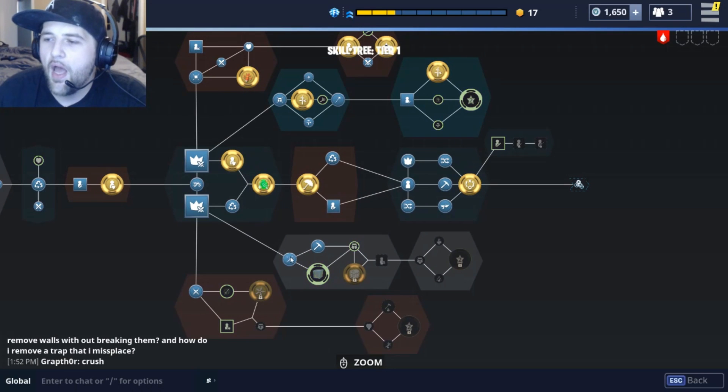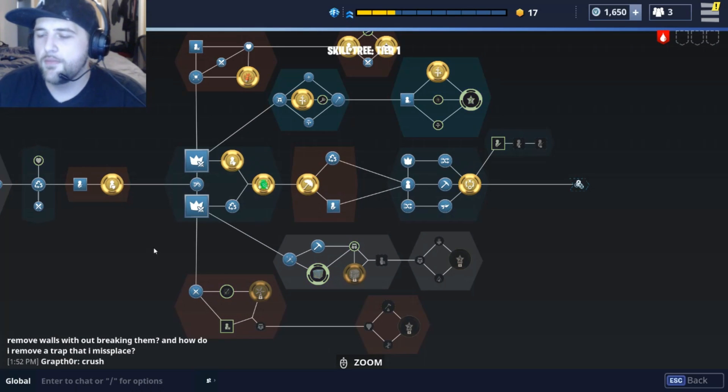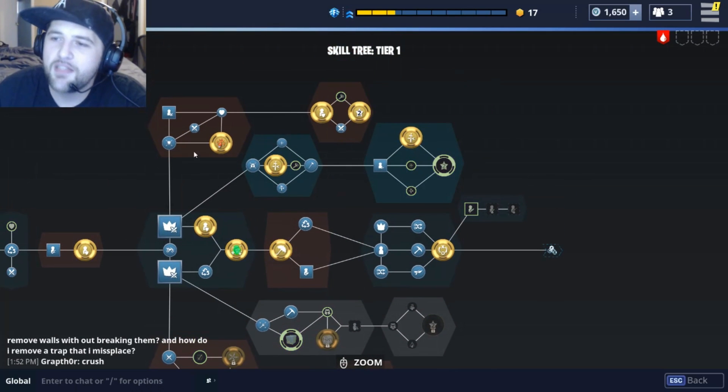Then once you get here — sorry about that. Once you get here, let me zoom out. There we go. So here you can change things around. You can change things. So here you can change things around.